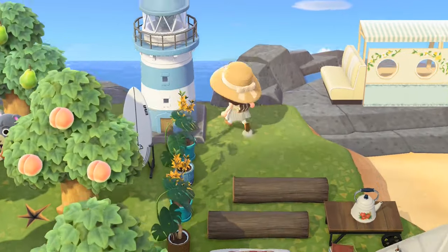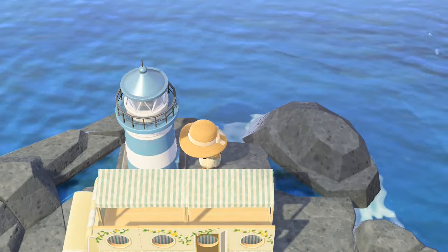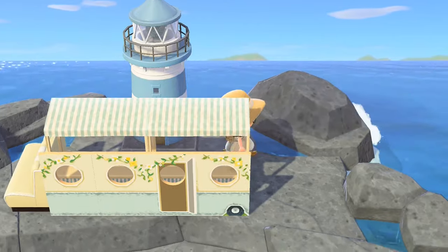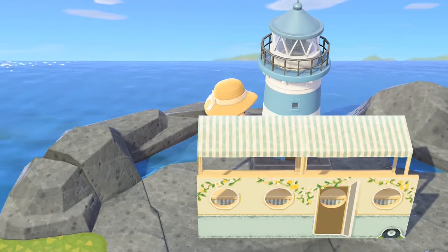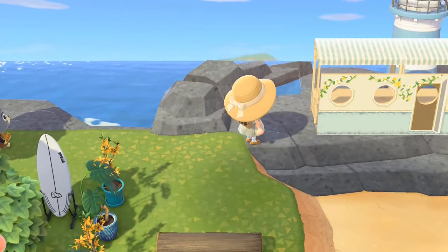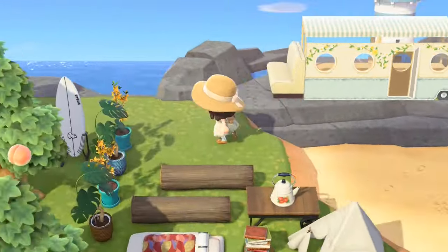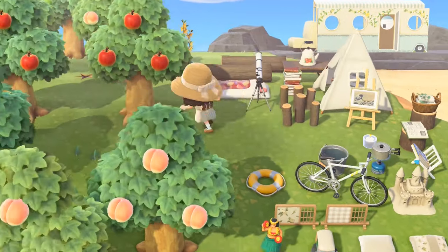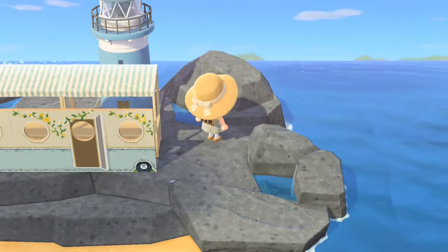Ta-da, done! As you can see I put the diner sofa out the front just to give the idea that that was the front of the camper van, and then I decided to put the lighthouse behind just so there's something to break up the skyline — we can't use trees here unfortunately — but I thought it looked pretty cute. I like how it's just sticking out over the top.